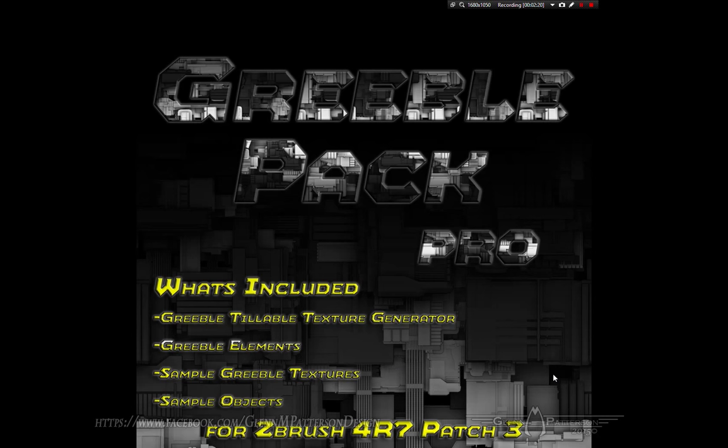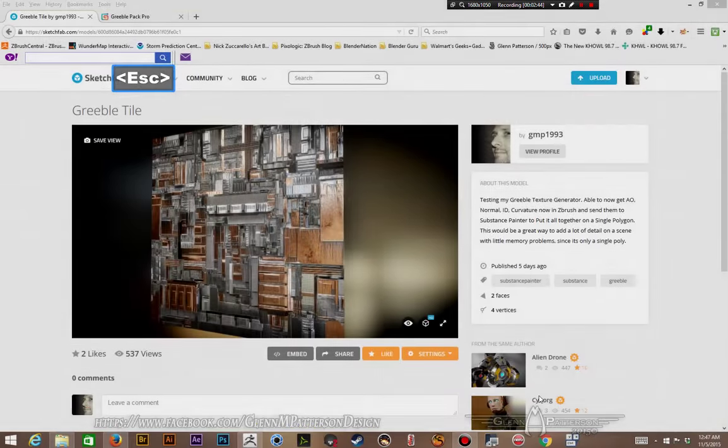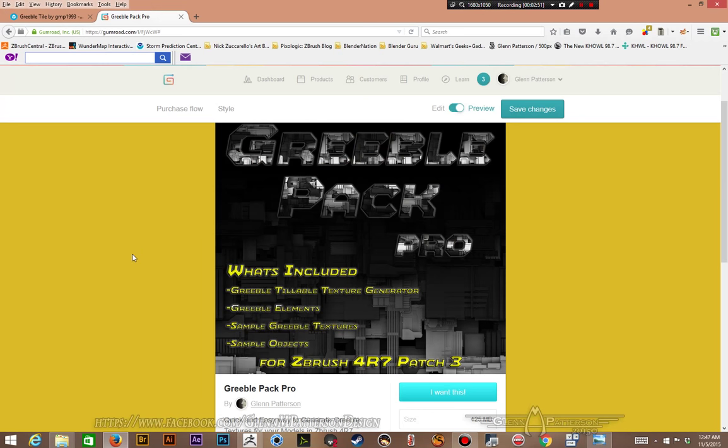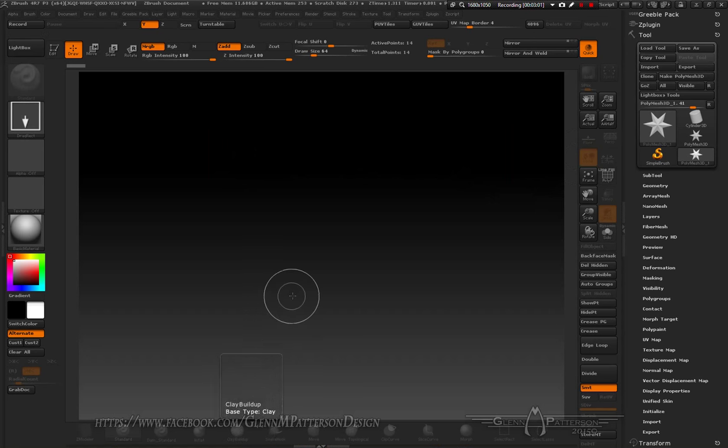This generator is meant for ZBrush 4R7. I built it all in Patch 3, which is the latest version. You could probably run it on Patch 2, but some functionality will not work on the initial 4R7 and below. You can go over to the website at Gumroad and download it from there — I will have a link in the description. Without further ado, let's go into ZBrush and start playing.